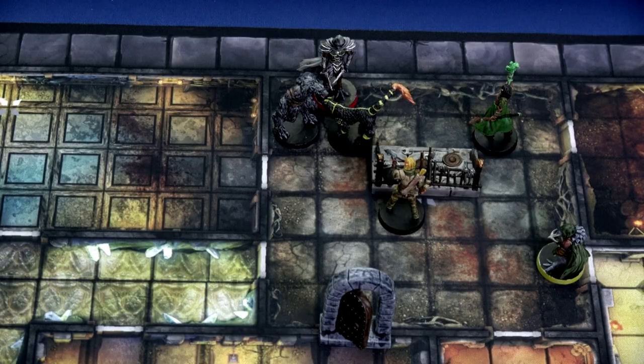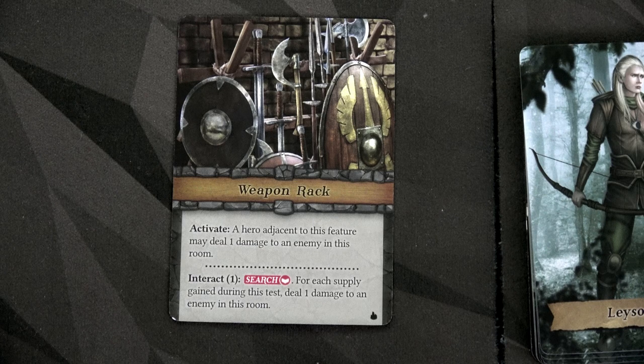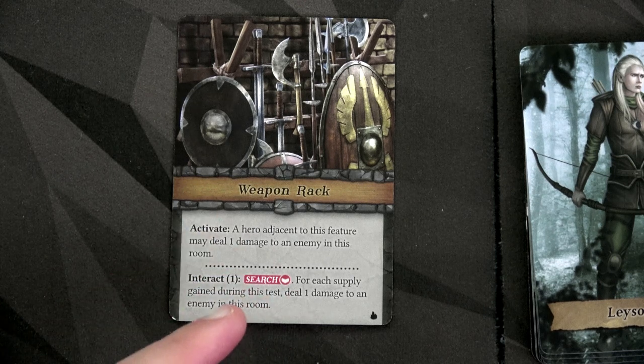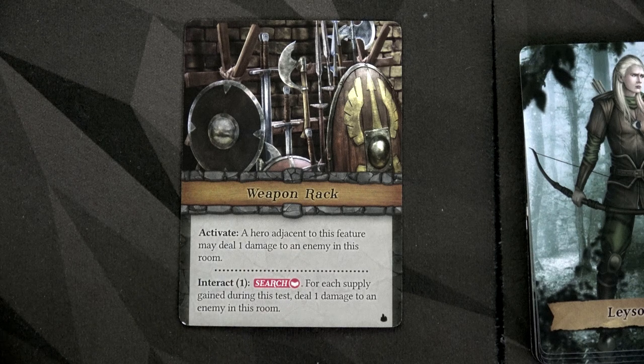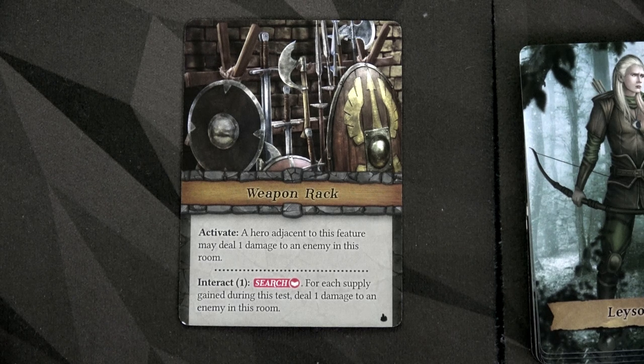The Kral Assassin now has two out of five damage. For our second action, we interact with the weapons rack — we're within range one. We test our might of two; for each supply gained during this test, deal one damage to an enemy in the room. Searching is interesting: you roll dice, cancel one success per search token on the feature, and if you have at least one success you draw a search card. Any successes beyond that first one earn you supply. So two successes means one search card and one supply.